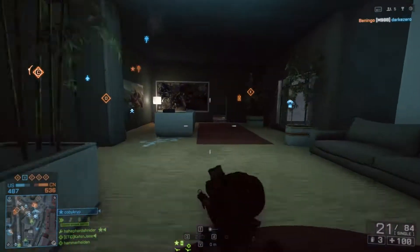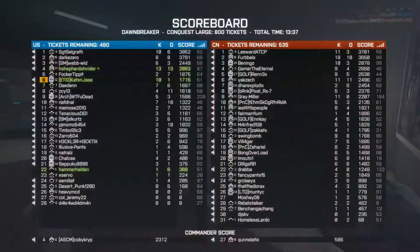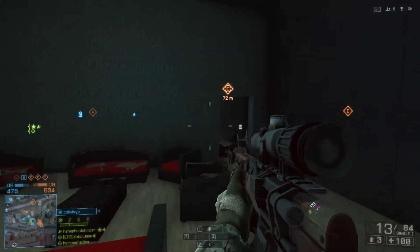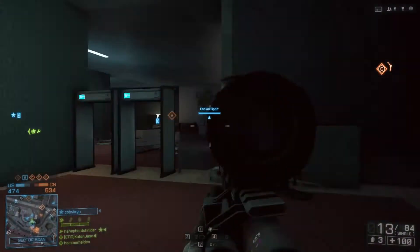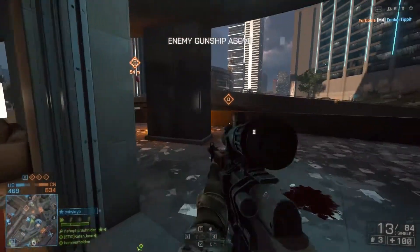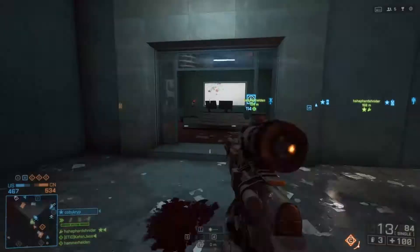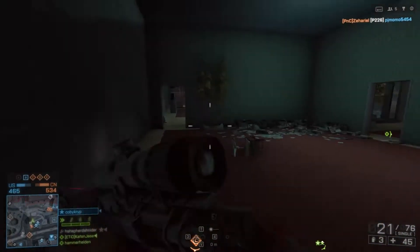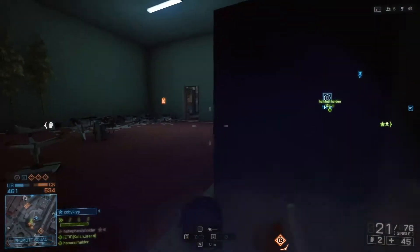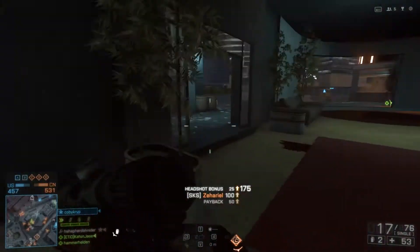I'm going to give tips on using the SKS in particular, because I think the RFB and the MK11 Mod are not that great - or at least I'm bad with them. I actually like the RFB a lot, but I'm just really bad with it due to the low rate of fire. DMRs - designated marksman rifles - are really good for counter-sniping. They work very similar to the AN-94 from Battlefield 3, or the SKS and M417 battle rifles. Very high rate of fire for a semi-auto sniper.